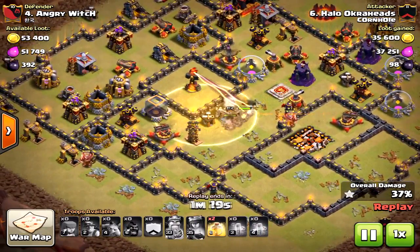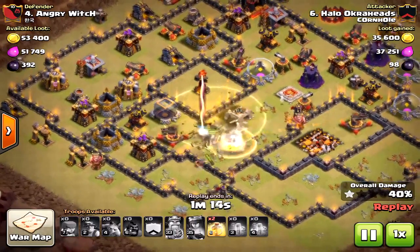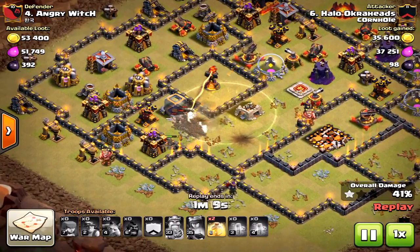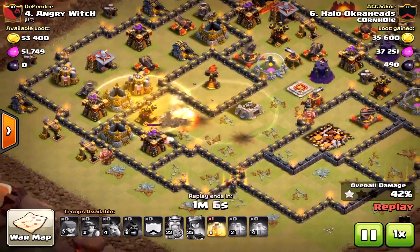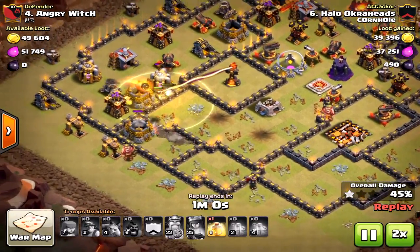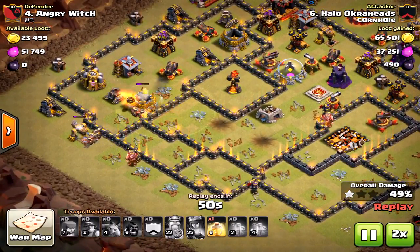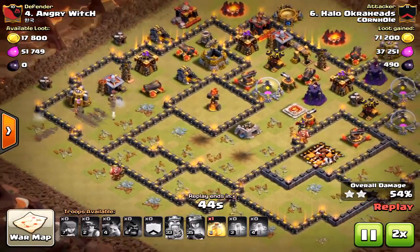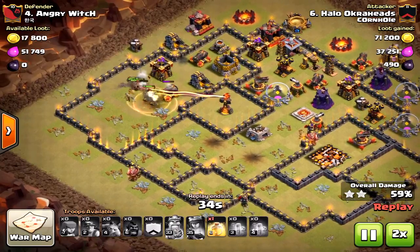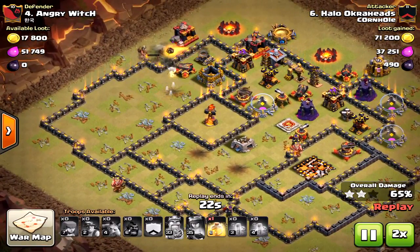Even if the miners had hit the inferno tower, it would have helped and made a big difference, but I don't think it would have been a three-star attack. These anti-bowler bases where the inferno tower is all alone are really dangerous to miners. What I should have done was bring bowlers in the clan castle, use the king and queen to take out that first inferno tower near the town hall, and then bring in the miners for the rest of the base. I'd have had a little fewer miners but it still would have been three-starrable.